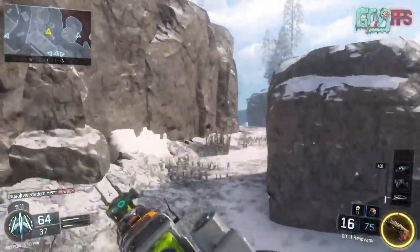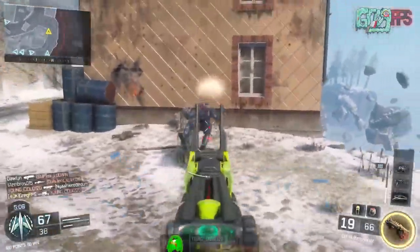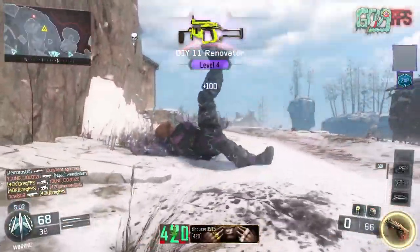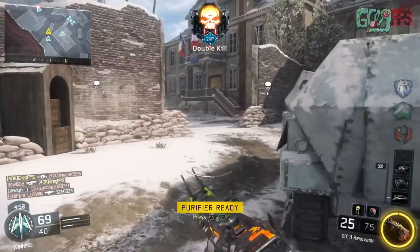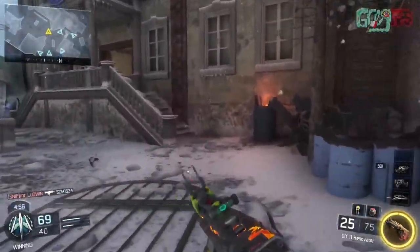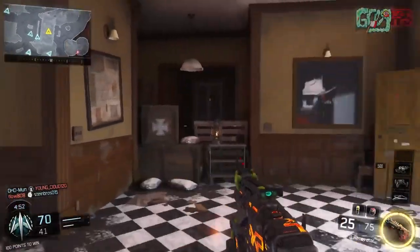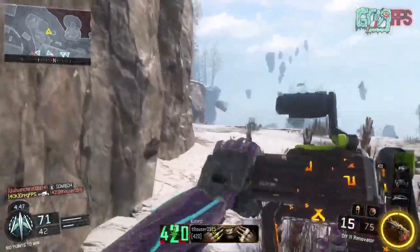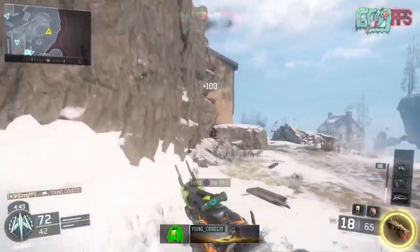So I was just opening supply drops, wasn't really expecting to get anything new, and I got the DIY 11 Renovator — or "Do It Yourself 11 Renovator" — which is actually a nail gun. There's a freaking nail gun in Black Ops 3 as a weapon, and it's actually considered a submachine gun, which is crazy. The description says: full auto nail gun, finish the job with a slow firing, hard hitting projectile weapon.